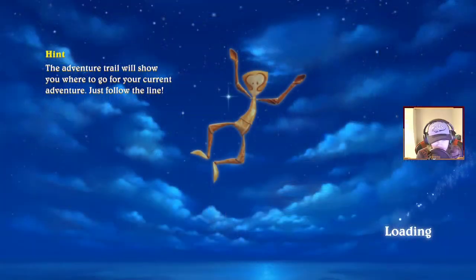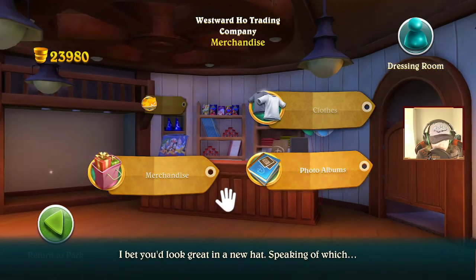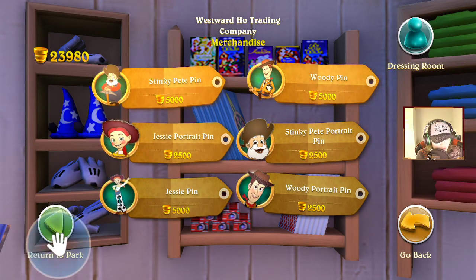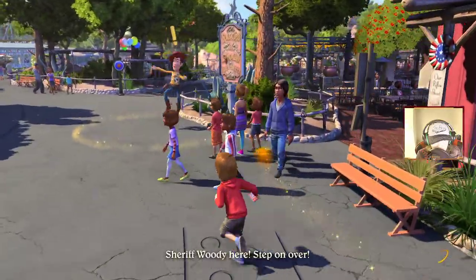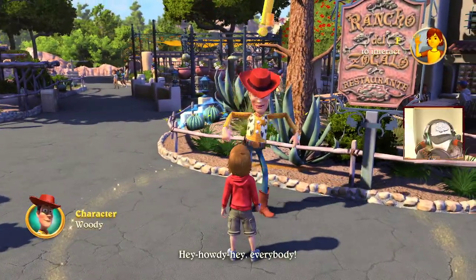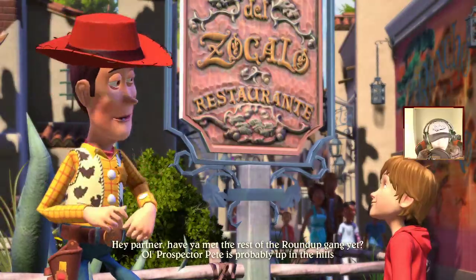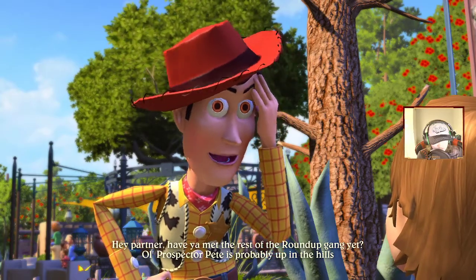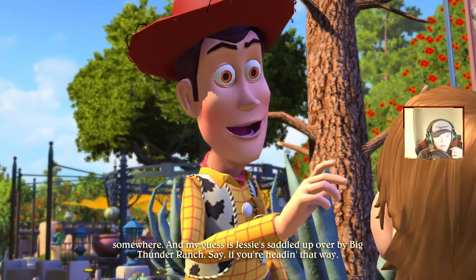It's another shop — saddle up buckaroo and welcome to the Westward Hoe Trading Company. We're not going to be able to afford all this stuff so we're gonna save our money for a little while. I want some big Mickey hands — why are they not for sale? Hey Woody! Sheriff Woody at your service, son. Have you met the rest of the Roundup Gang? Old Prospector Pete is probably up in the hills and Jesse saddled up over by Big Thunder Ranch.